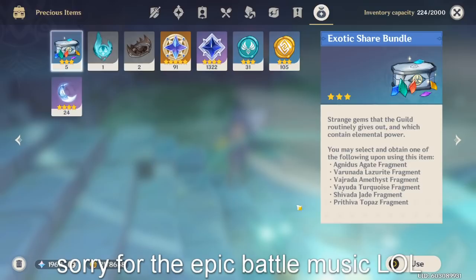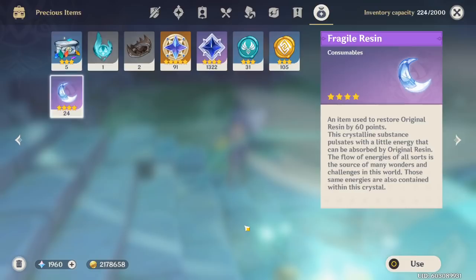A common stream question: when should I use my fragile resins? It depends player to player. Personally I used them to rush AR 40 and AR 45. What I'd recommend: if you're really bored and need resin to have fun, use them freely — but always save at least five to ten in case miHoYo releases a really good event. Also, using fragile resin at AR 45 is much more efficient since you get much better loot, like 60,000 mora per run versus lower amounts at lower AR levels.